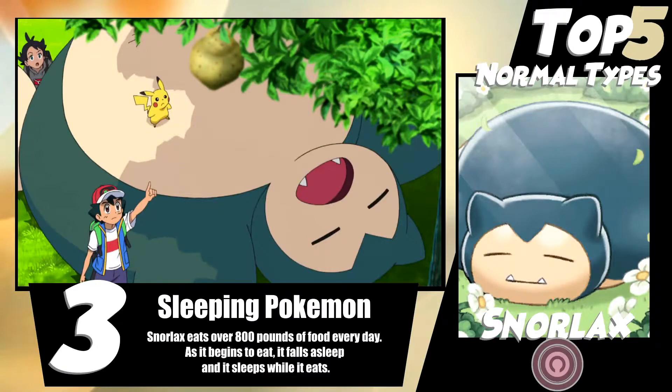After the physical-special split, Snorlax became a pure physical attacker with really good HP and special defense. Snorlax has always been known for one of two things: either a Rest/Sleep Talk/Recycle set with maybe Body Slam, or rocking a Curse/Belly Drum set and then going Earthquake, Fire Punch, and just absolutely obliterating everything it sees.